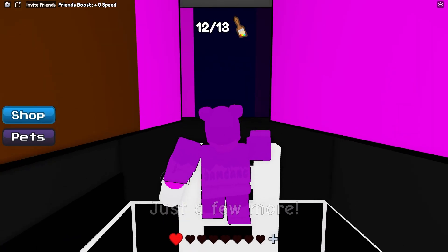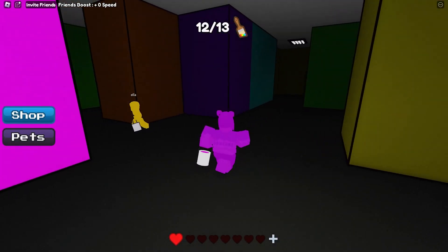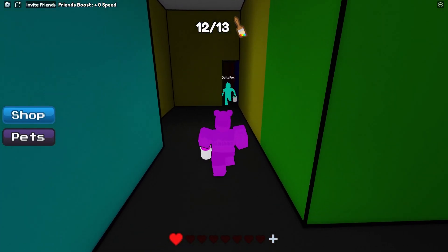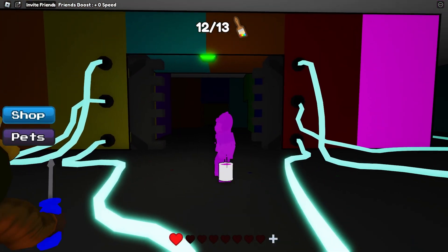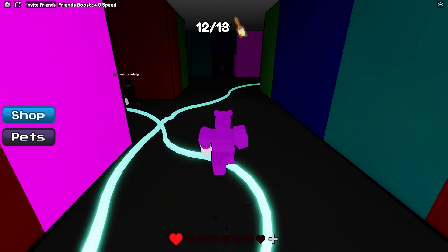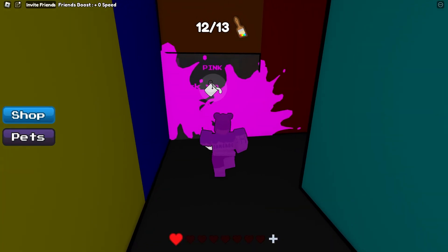Time to head up the ladder and get the last things we need. We need to go all the way back to the red room that we opened at the start, because that's where the pink door is. Make sure you do not die at this point — it is so painful. You'll have to start all the way from the beginning and open all of the coloured doors again. Once you've made your way back to the main gate, head over to what used to be the red door and open up the pink one.